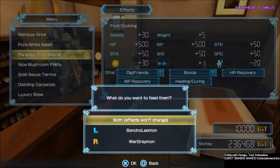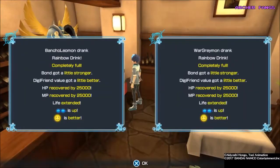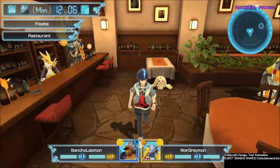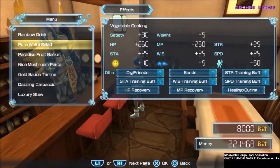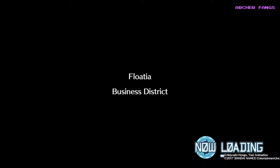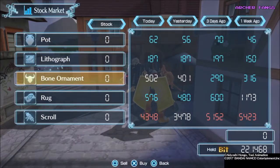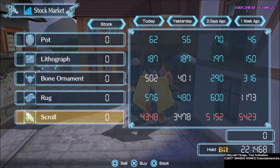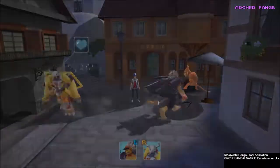I use it on Paradise Fruit Basket, which gives you plus 50 on everything. Then I go back to Rainbow Drink until they're full. If you're gonna do training at the gym you could go for Pure White Salad, not Paradise — the Pure White Salad is actually for training. Let's check the stocks to see if there's anything cheap. I had like 15 at the start of last video and I sold it to get some cash. There's nothing cheap, let's just buy this to have something. Let's go back to the dimension.